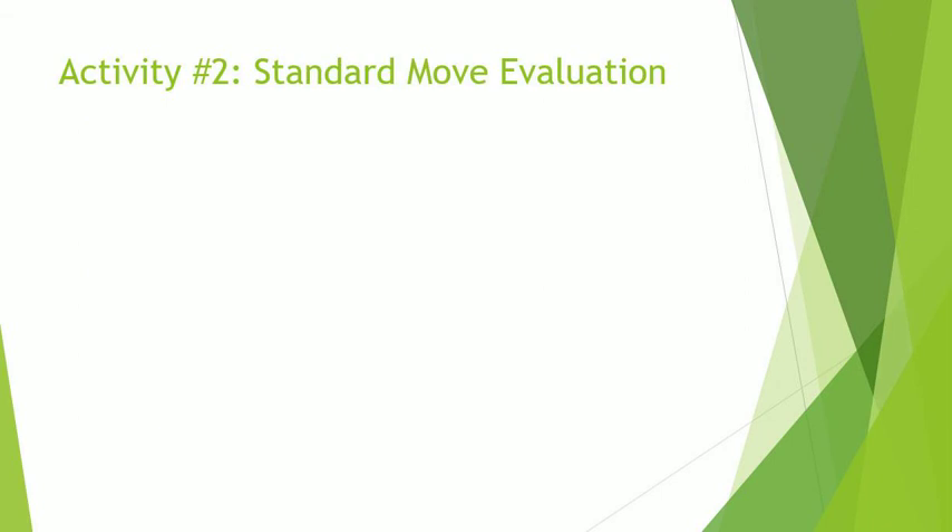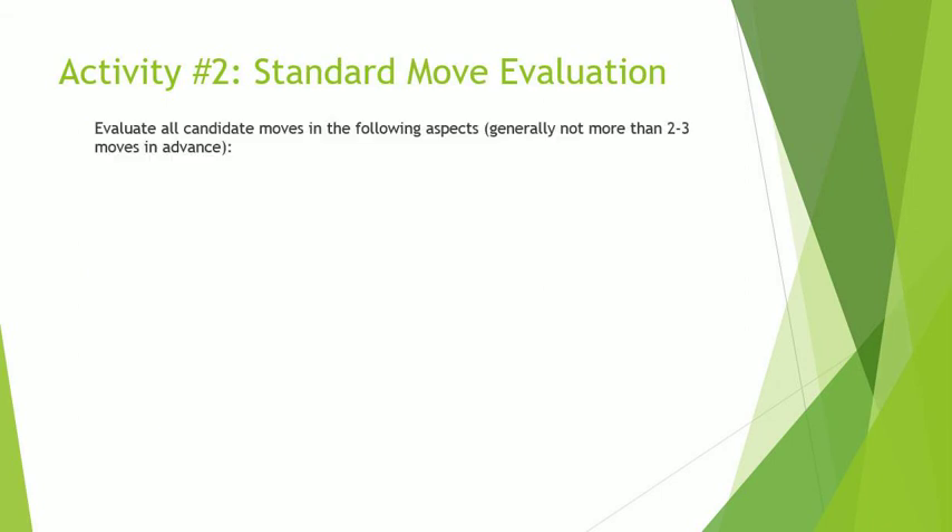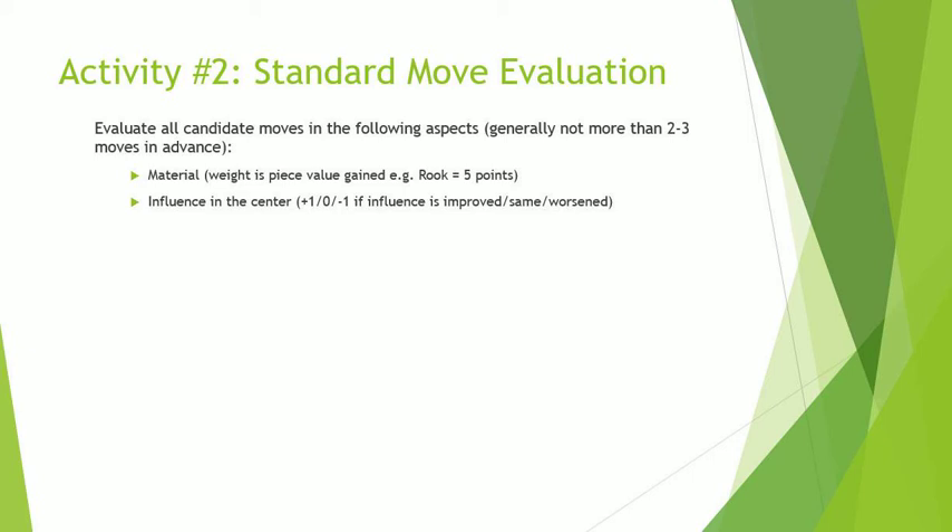Activity number two: standard move evaluation. Evaluate all candidate moves in the following aspects, generally not more than two to three moves in advance. Material — I recommend using the piece weight; for example, for a rook use five points. Influence in the center: plus one, zero, or minus one, depending on whether influence is improved, the same, or worsened.